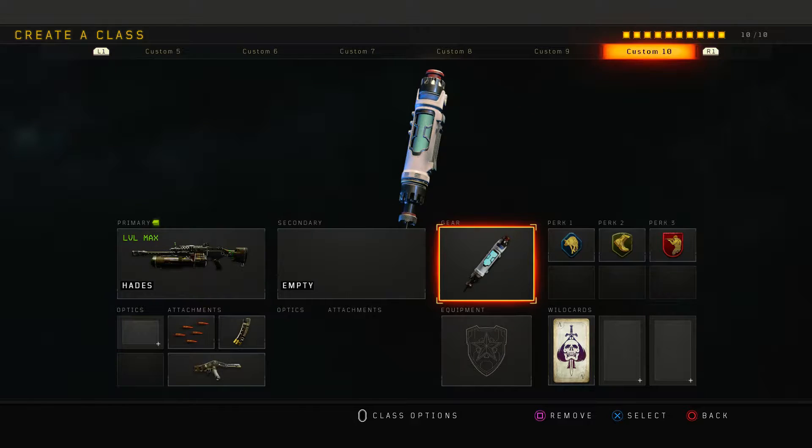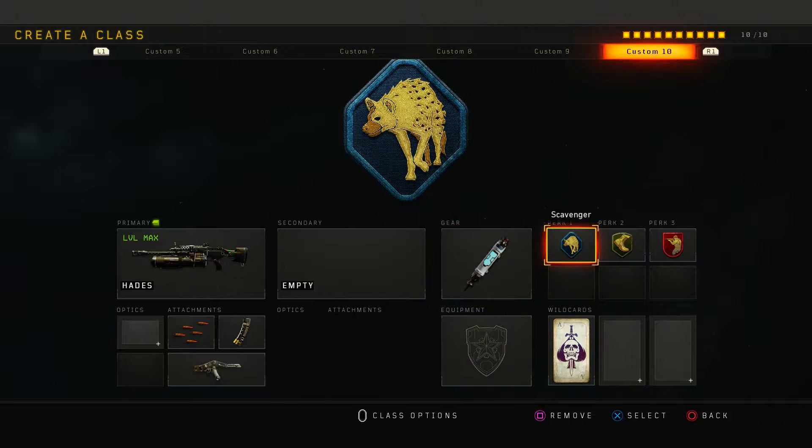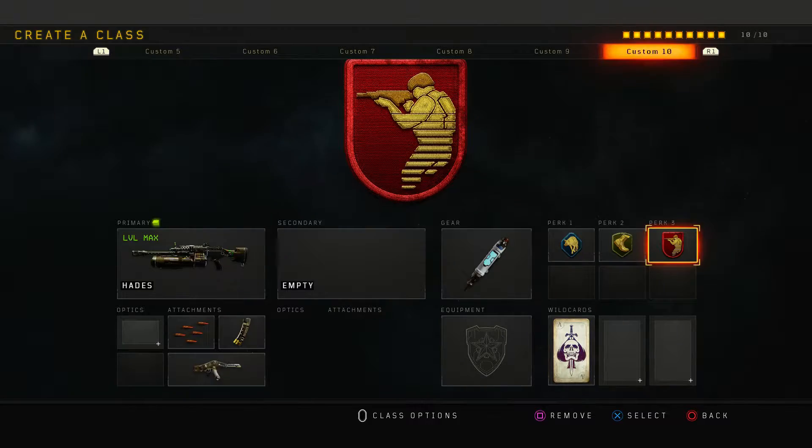I've gone with stim shot because I was playing core with it. I'm going to change the class setup later for hardcore. Scavenger just to pick up more ammo if no one's running crash. Lightweight to move around faster, and ghost obviously to stay hidden.